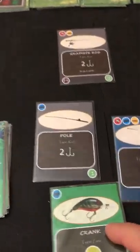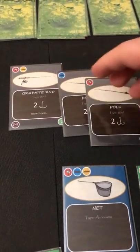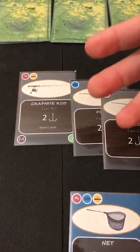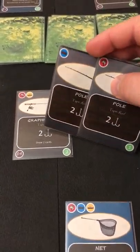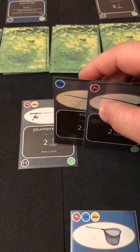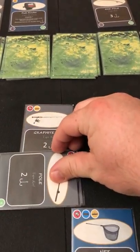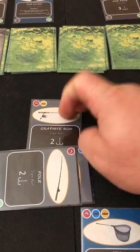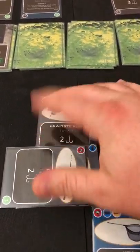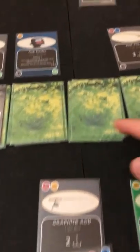Drawing two cards: another pole — exactly what I needed — and a crank. I'll play multiple poles, which is a little un-thematic, but it's a design sacrifice. Think of extra poles as boosting your skill and finesse — increasing that base two power up to six. So I play two more poles and have six power total. I knew from last turn I need a green lure to catch the five-point bass.